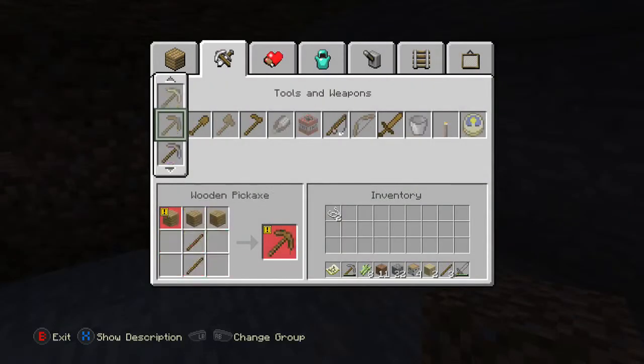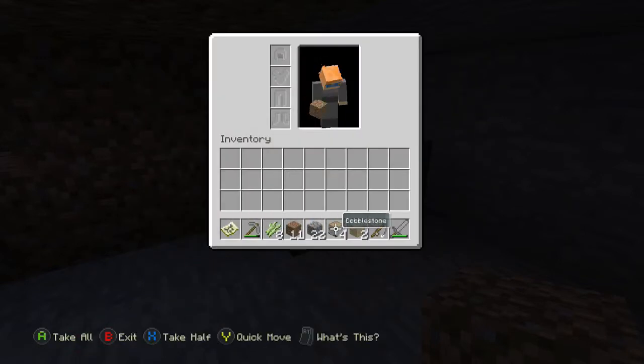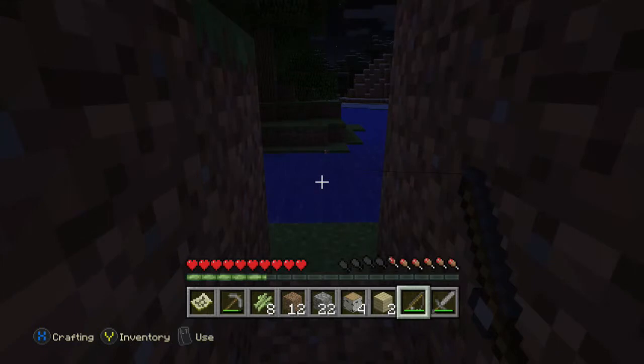Anyway, you need to make a fishing rod to get this achievement. To do that, you need to get some string by killing a spider. Then go to your crafting table — you'll need some wooden sticks as well, but you can get them from trees. Simply craft a fishing rod, then you just need to try and catch a fish.